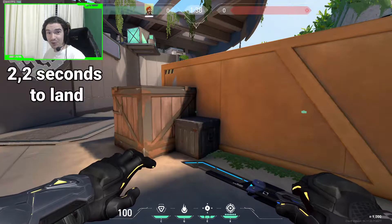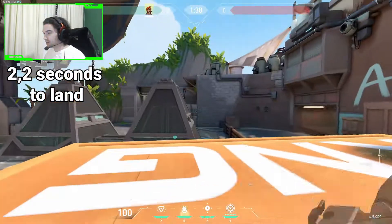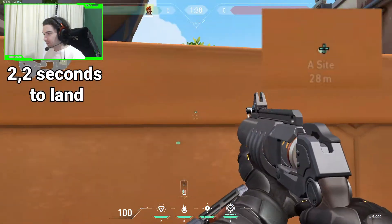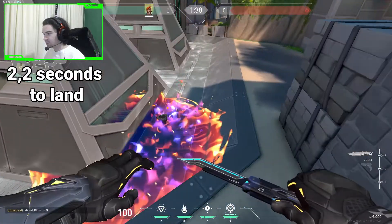The next one will be from behind yellow. We will stand on this box right here once again. It will be a jumping molly and we will have to aim somewhere right there at this grey line, at the top of it. So we jump, we shoot, and it will bounce onto the spike.